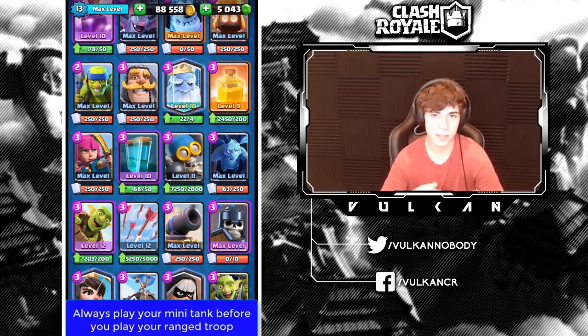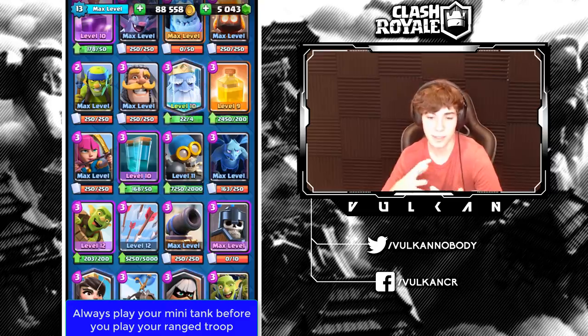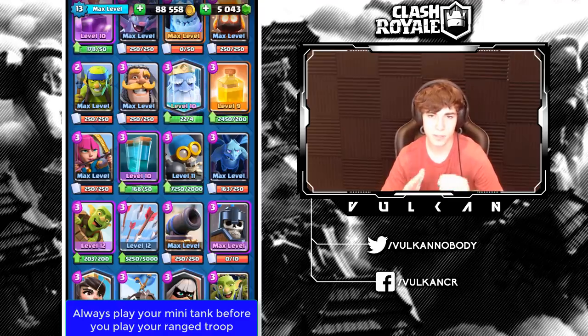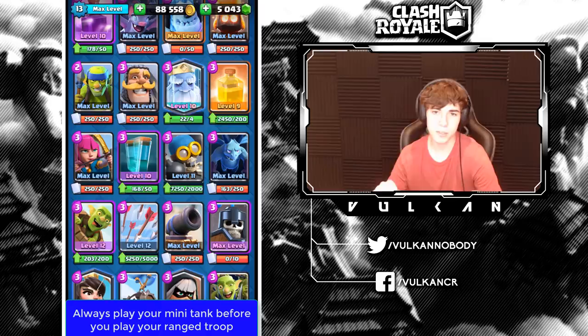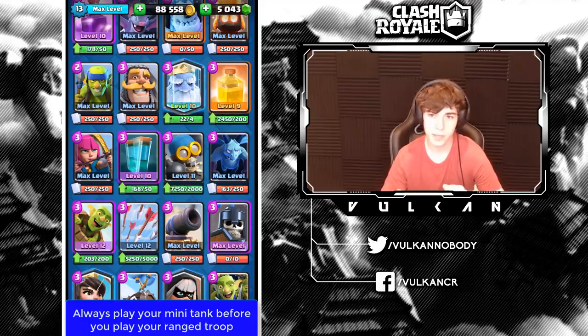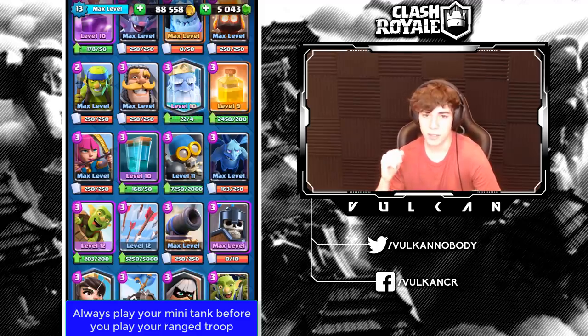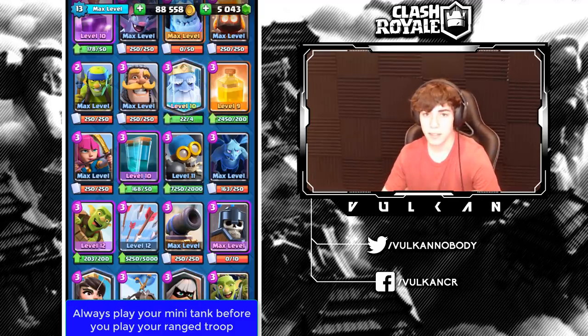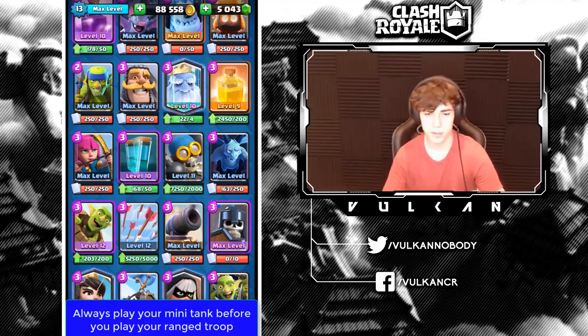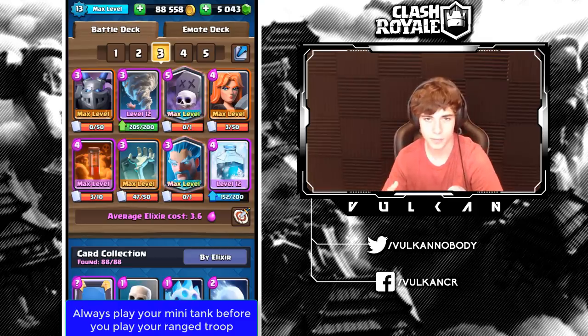One trick before we get into specific decks: if your deck has Musketeer or Inferno Dragon, it's kind of okay to start with them but you have to do it the right way. First, drop an Ice Golem in the back — this works with Bridge Spam and Hog Rider decks usually. Start the Ice Golem, and then if they go same lane you can put a Musketeer or Inferno Dragon behind the Ice Golem. If they go opposite lane, you probably don't want to do that.